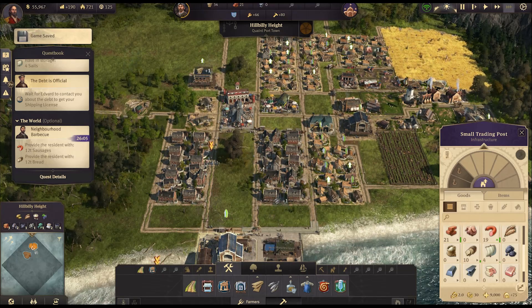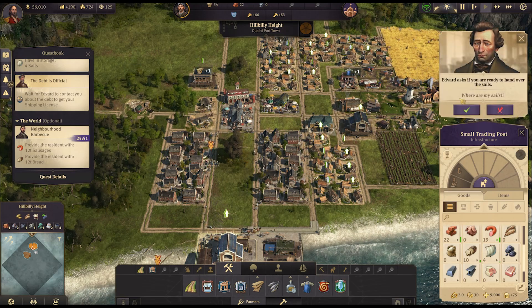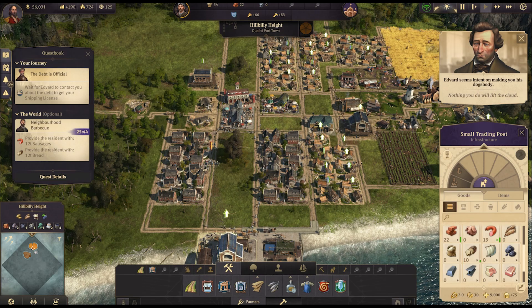Three sails, 9 bread. Let's speed everything up. 25 bricks — we've got 4 sails, 12 bread! We need the 4 sails — where are my sails?! 'Nothing you do will lift the cloud, get out of my town — get out of Hillbilly Heights!'